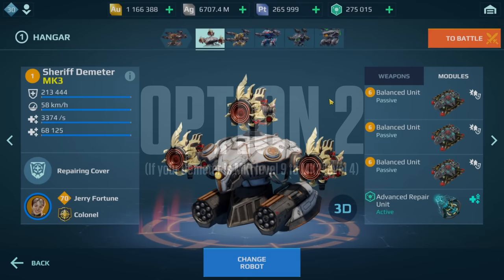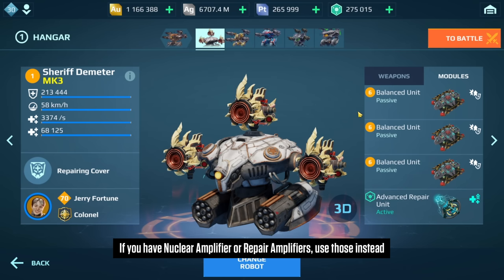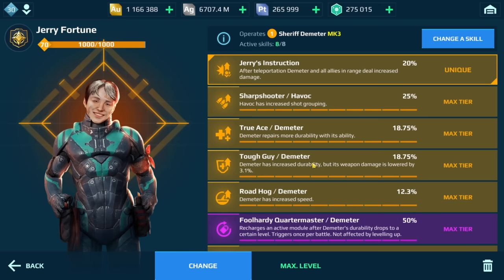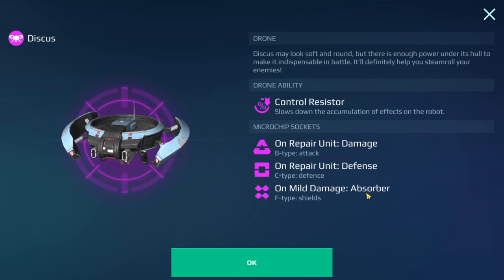Option two is for a Demeter at MK1 level 9 through MK2 level 4. This is what I'd run in terms of modules. If you have nuclear amplifier or repair amplifier, substitute those in for what I have here. We're also switching to advanced repair now, because at this level your Demeter has more health, so it makes sense to use it. Skills remain the same. The drone changes to the Discus with these chips: on-repair-unit damage, on-repair-unit defense, and on-mount damage absorber.